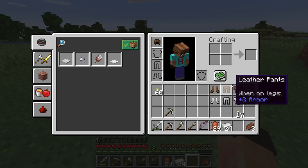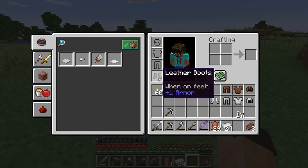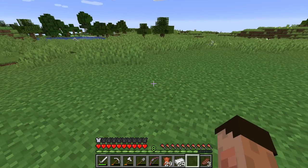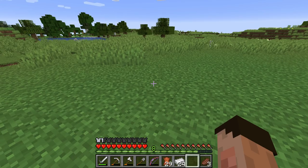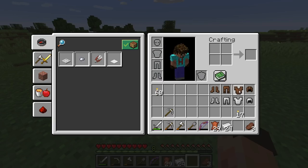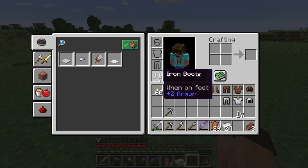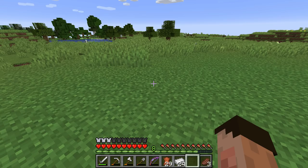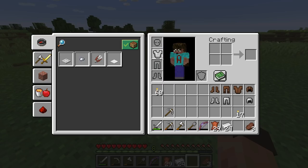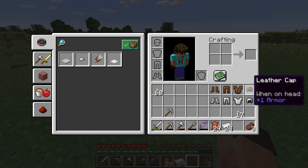That cap is worth half an armor point. Boots are also worth half an armor point. Leather leggings are worth a full armor point, and the leather tunic is worth one and a half armor points. For iron: an iron helmet is one whole armor point, iron boots the same, leggings two and a half armor points, and the iron chestplate is three full armor points. Iron is officially double the worth of leather, but leather is much easier to get early on — just kill a few cows and you're away.